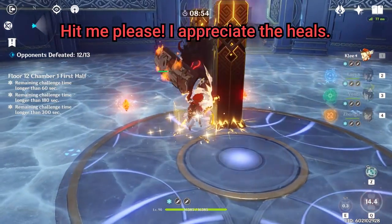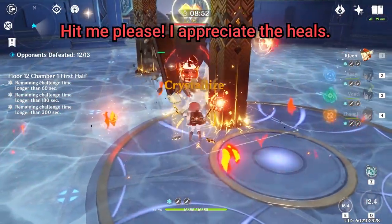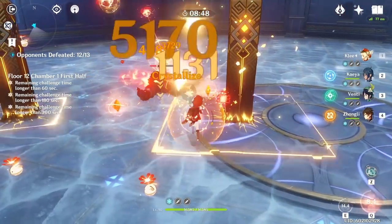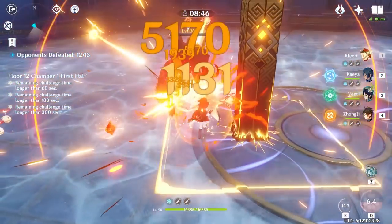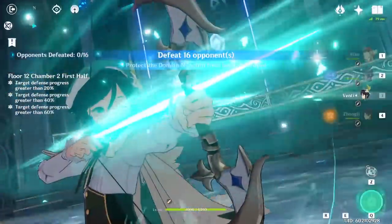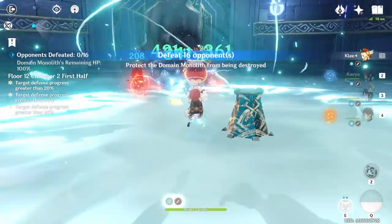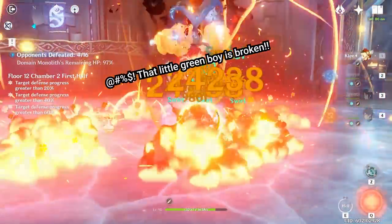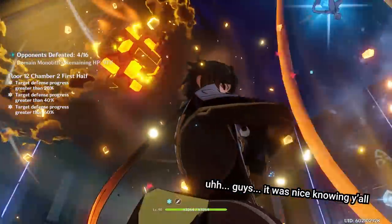With C6, that's no longer the case, and you're actually rewarded for taking up to Zhongli's shield's HP worth of damage. Since I was used to trying to dodge attacks, I had to make an extra effort to not dodge attacks. When paired up with Venti or Sucrose, you can have enemies that literally can't do anything for 12 to 14 seconds.